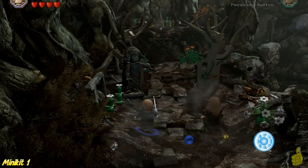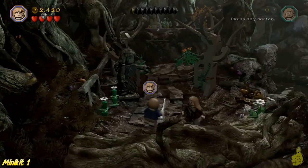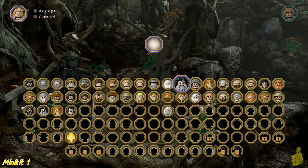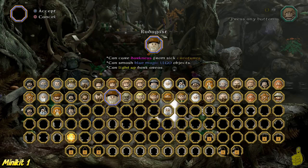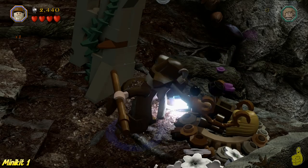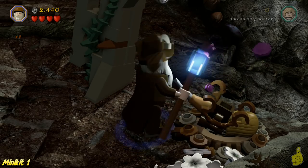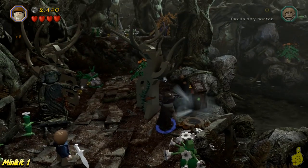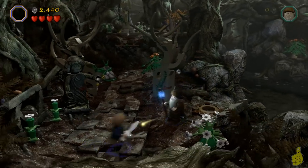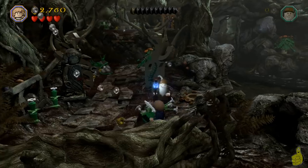Right off the bat, we find ourselves a little sicky-poo. So we're going to switch on over to Radagast and we're going to help this little guy and he's going to return the favor by giving us the first minikit. Walk up and hit the icon indicated and the mole will disappear and poop out a little minikit. So we're off and running with a dirty kit already.